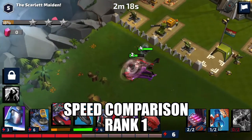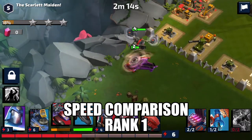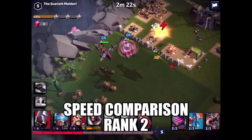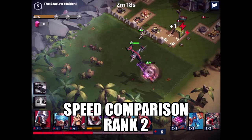Here we're taking a look at the speed comparison. We've got the Black Dragon, which is speed 3, and the Mamba was speed 2. But at rank 2, he moves up to speed 4, so he's a little bit faster than the Black Dragon.